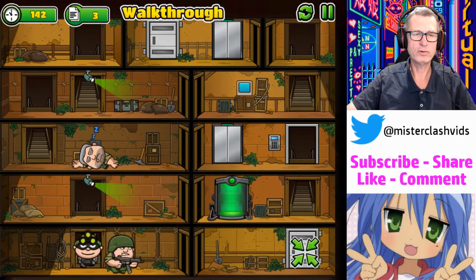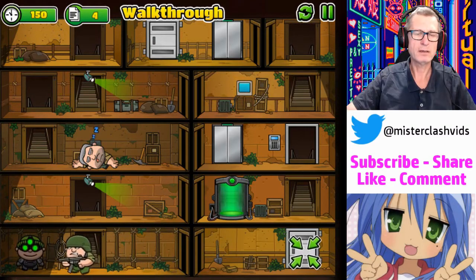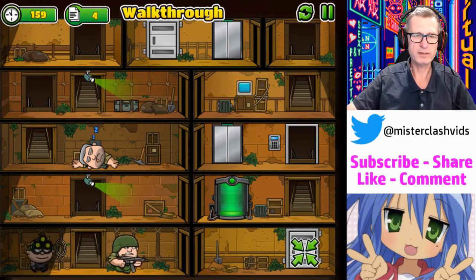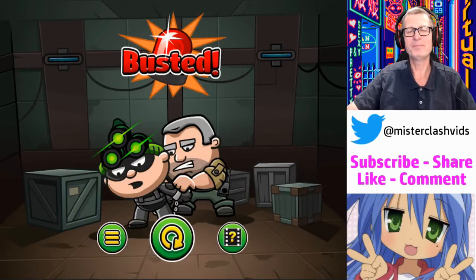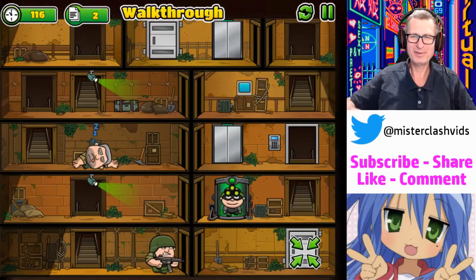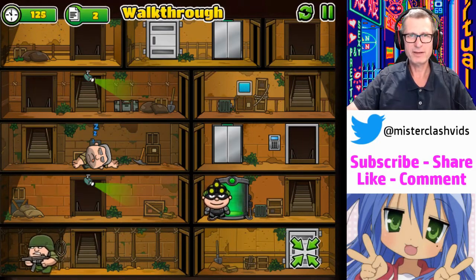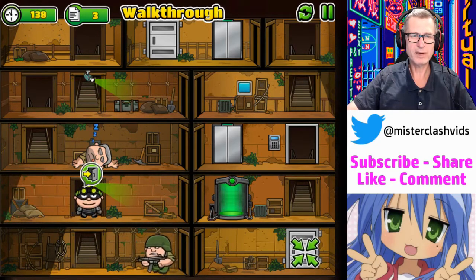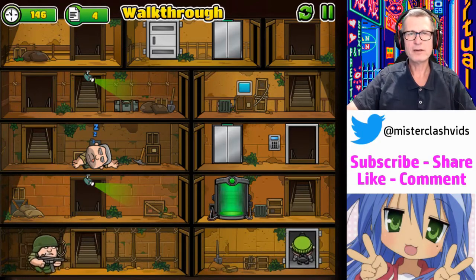I'm pretty sure I can sneak behind old mate here. I'm going to see if I can sneak behind him so that when he turns around I'll just sneak right up behind him. I can't sneak behind him - all right, good to know. Let's play that again. There's a camera there. From memory I did get past him before, I just don't remember how. I think I got past him just like that - and there we go. That's only half of level six though.